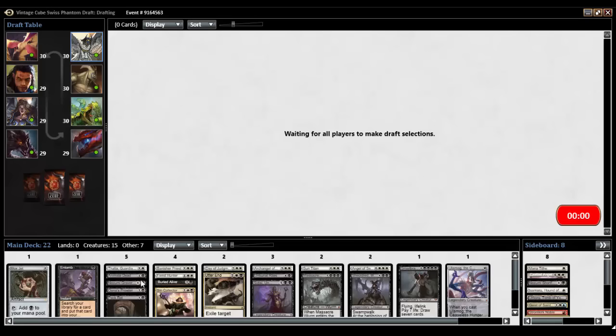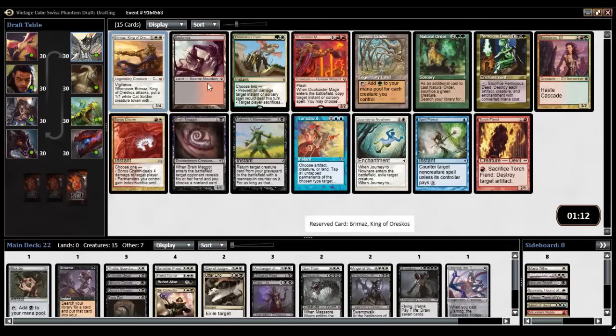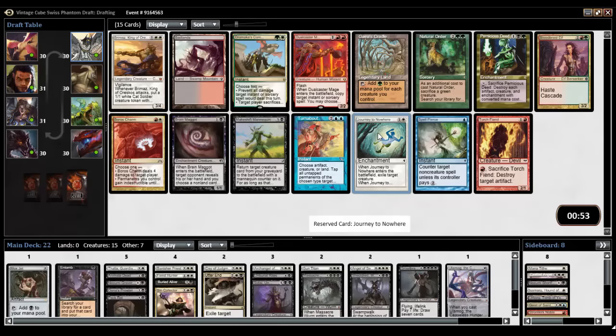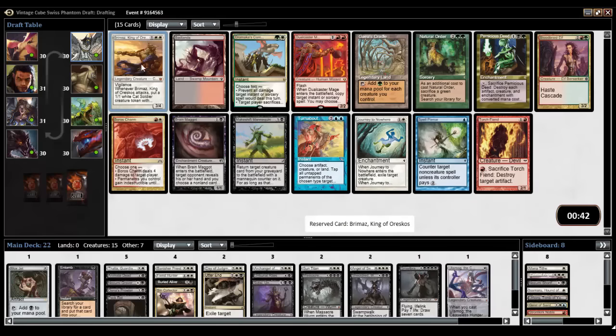I'd be happy to get rid of Thalia. Mox Jet just kind of counts as a land, actually. Brimaz. Badland is your black-red. Journey to Nowhere, Brain Maggot — return target creature card from your graveyard to the battlefield with a mannequin counter, but for as long as that creature has a mannequin counter on it, it has that illusion-style trigger. No thanks. Journey to Nowhere is just Oblivion Ring, right? Exile target creature. I feel like I need removal, so I think we might take the journey. Yeah, let's take the journey.